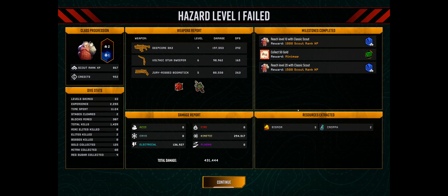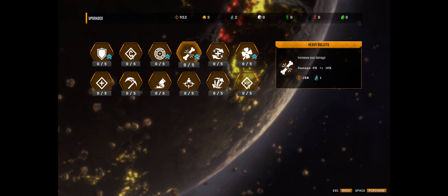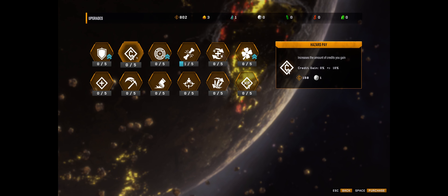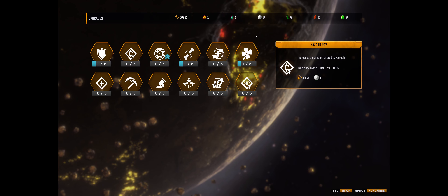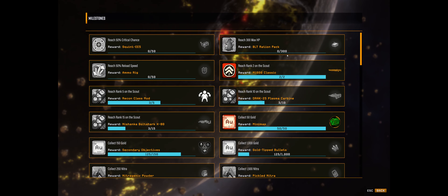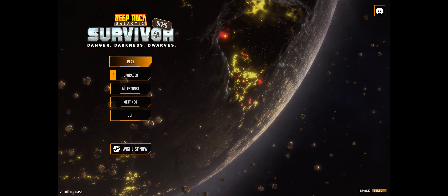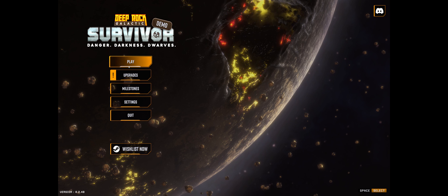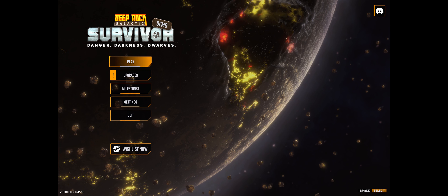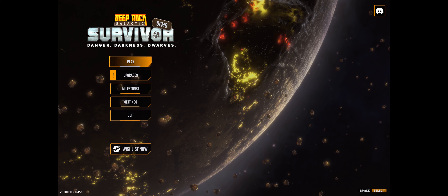Minimap unlocked, new weapon - we can get some upgrades here. Let's see what we can get - upgrade damage, yup, let's get that. Get my credits, get some luck, get some armor. That was actually very fun. We can see everything you can unlock here. I am definitely looking forward to this game - that run was very fun. If they support it like they support Deep Rock Galactic, it's gonna be a fantastic game. I'll drop a link down in the description if you guys want to check out the demo - it's free, it's on Steam right now. See you all in the next one!